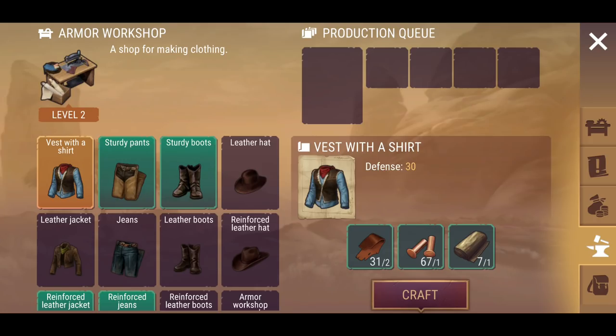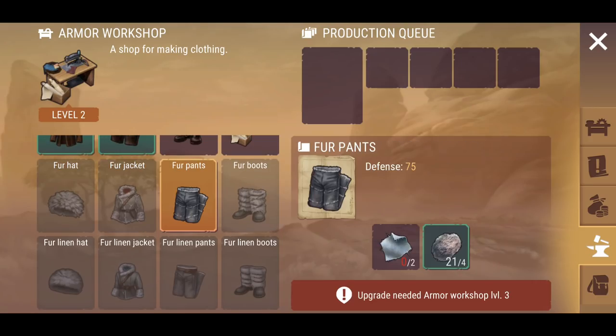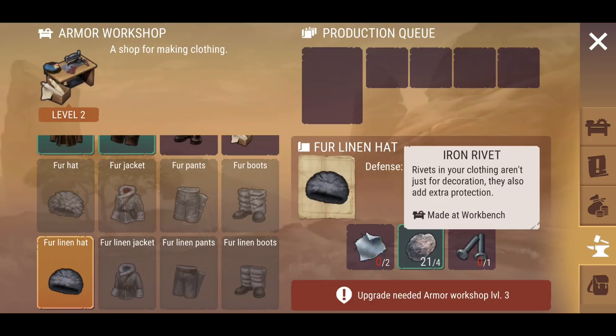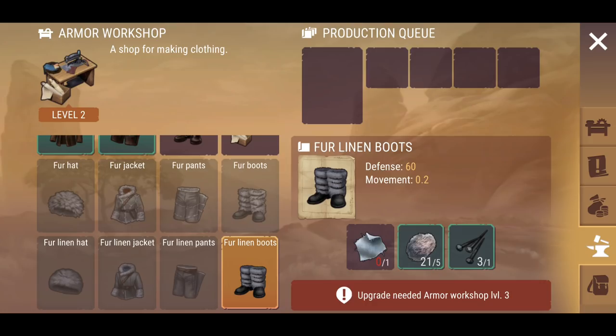Now that I've actually upgraded the armor workstation here, you guys will be able to see that if I upgrade it once more, I'll have accessibility to not only the standard warm clothing, but a more refined version of that set. Obviously it requires a bit more in terms of materials — you've got iron rivets, cotton cloth, fur, and nails required to complete the set. You do need level three workshop to obtain both of these.